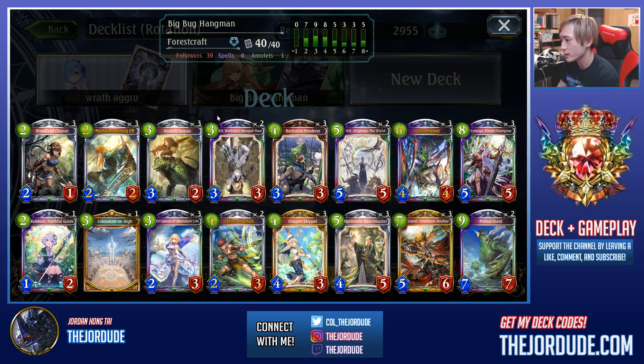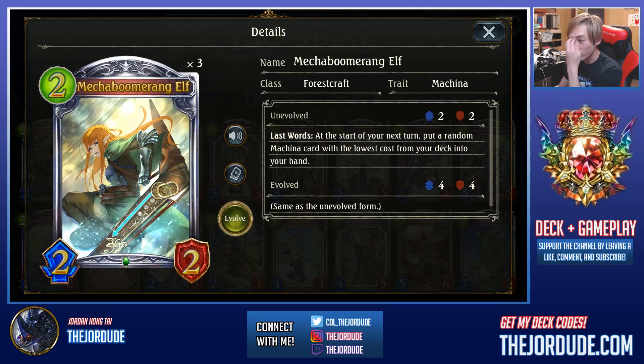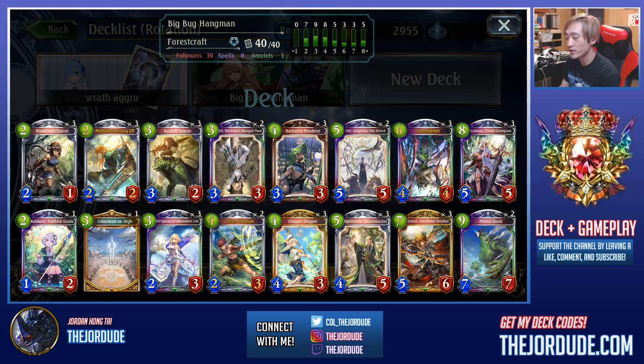This list is running less Stormfallers in exchange for Hangman. Additional changes: we're only seeing people run 2 copies of the World, because you really don't want to draw it when you're all-in on your Terraformer. One Colosseum on High. Kokolo went down to 1 and instead we're running 3 copies of Mecha Boomerang Elf — similar to Kokolo in that it's a 2-drop that can recycle itself, but it's a 2/2 with slightly better stats early on. The card it draws is guaranteed to be a Forest Craft 2-play-point card you can fuse into your Terraformer, whereas Kokolo might draw the World or Colosseum on High. Terraformer is a really strong deck right now and I highly recommend it.